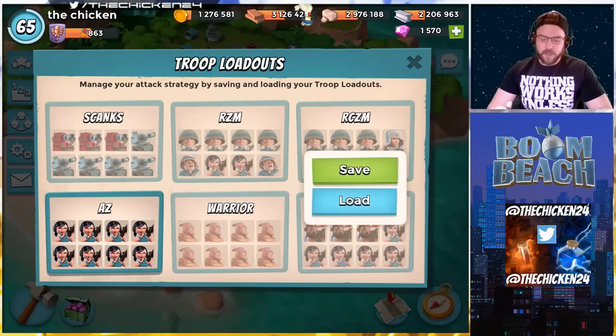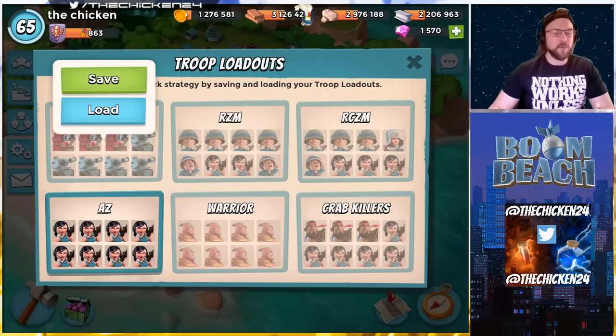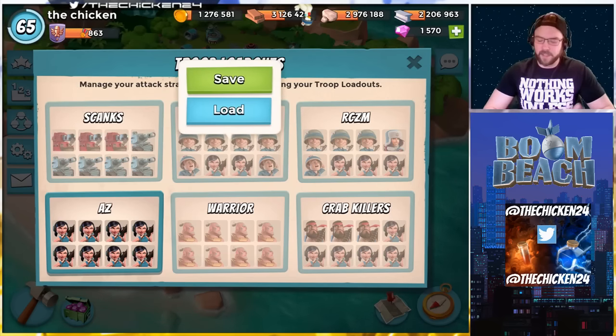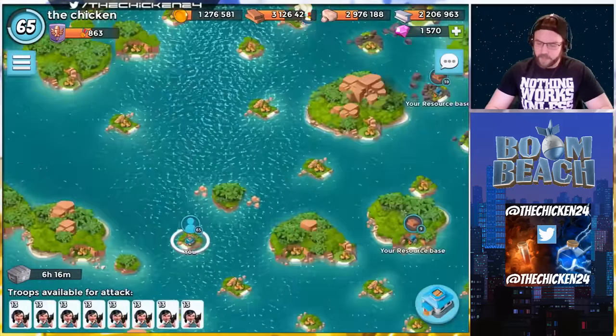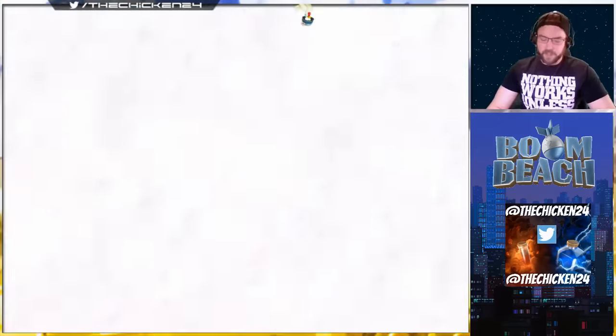Since we already had heavies and zookas, I'm thinking it's either gonna be like a scorcher tank - I don't know if we've had a scorcher tank mania yet, that would be pretty awesome. So either scorcher tank or RZM, something like that. I think that would be pretty expected to see from the troop manias. Alright, let's take a look at Gear Heart War Factory today.